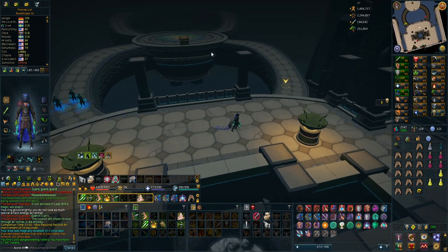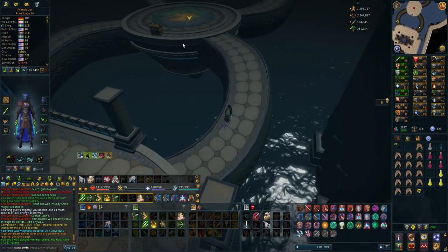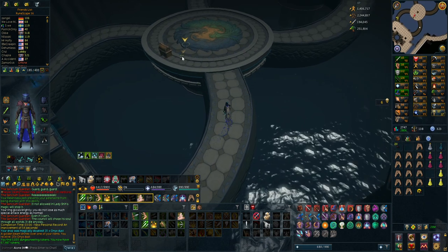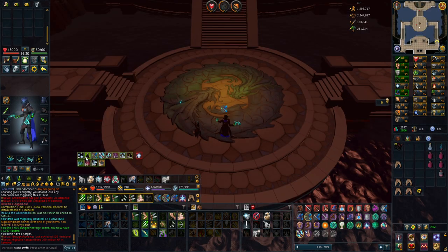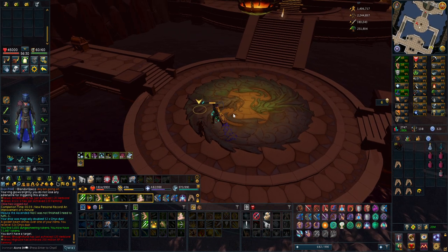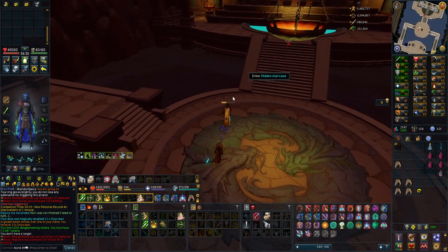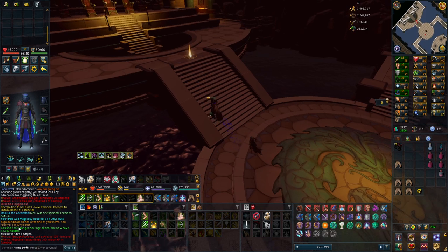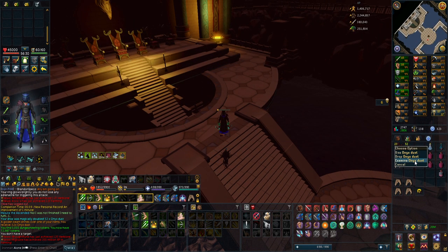I'm going to be doing the bosses with range, because my setup for this is just way better. Doing the bosses in the first raid with melee is very annoying, so I'm just going to stick to range for the bosses. Actually a 1 minute record with range - I used to magic the first kill on this boss, and this is definitely the hardest boss in the dungeon. But I got 52 onyx dust - that has to have been doubled. Yeah, it was doubled. So 52 onyx dust, that's half an onyx in one drop.